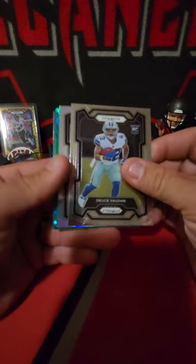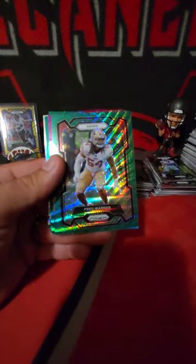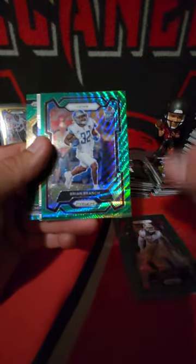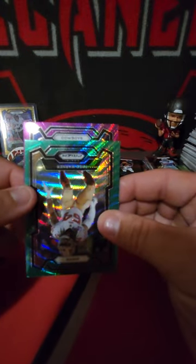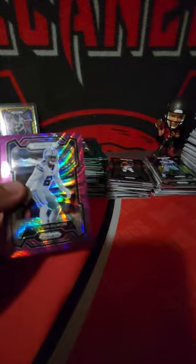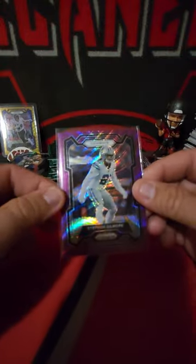Deuce Vaughn is our rookie base. Broncos Patrick Surtain on the silver. Jerome Ford. Jalen Waddle for the 49ers, Fred Warner - pull from the back, Brian Branch again - I cannot stop pulling him, it's unbelievable. Mac Jones Emergent and Emergent green wave of Chris Olave. And who's it going to be - likely the last numbered card we get tonight. It's upside down... Cowboys... Stephon Gilmore! Stephon Gilmore purple, 12 out of 99! Well well - that's pretty okay, pretty okay, we got another numbered card. What can you say?